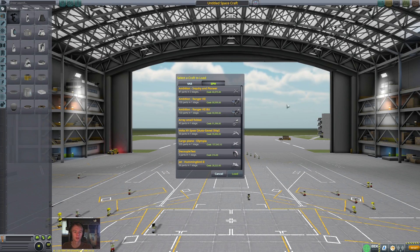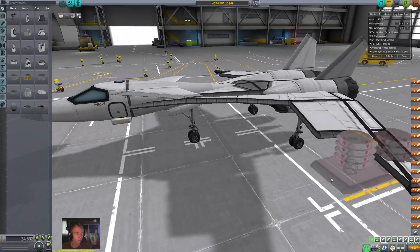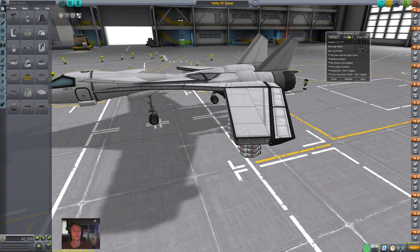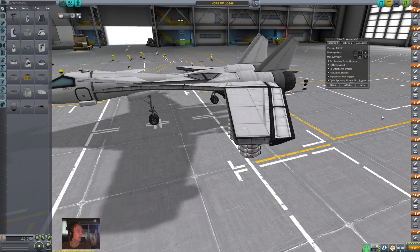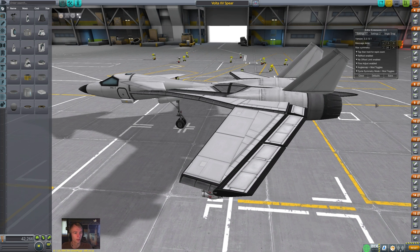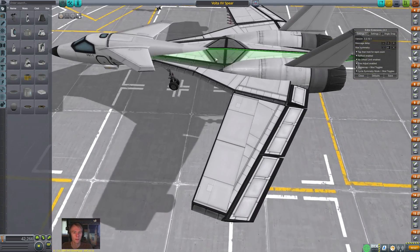Here we are in the space plane hangar. I'm going to load up the Spear — it's a bit simpler, so I'll show this one first. If you're anything like me when you want to use Editor Extensions, you want it to behave as much like stock as possible. I removed all of the angle snaps except for the 15-degree one. With just 15 degrees, it pretty much behaves exactly the same as stock. What you want to worry about is the no offset limit — you want that turned on.